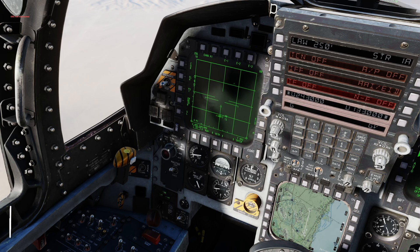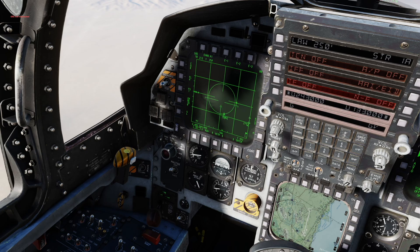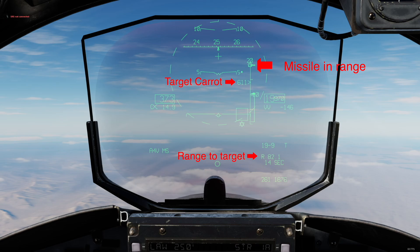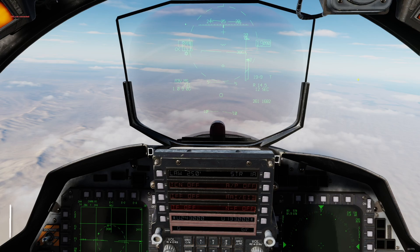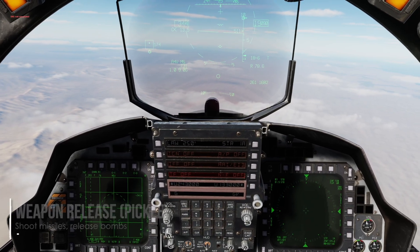Then you can press TDC while hovering over the target and you have a lock. Check the range and shoot indication on the HUD. When the carrot reaches the first bar, the missile will hit if the target does not maneuver. The second bar indicates a high probability of kill — most of the time the missile will hit. To unlock a target, simply press Auto Acquisition press. Shoot your missile by pressing Weapon Release.